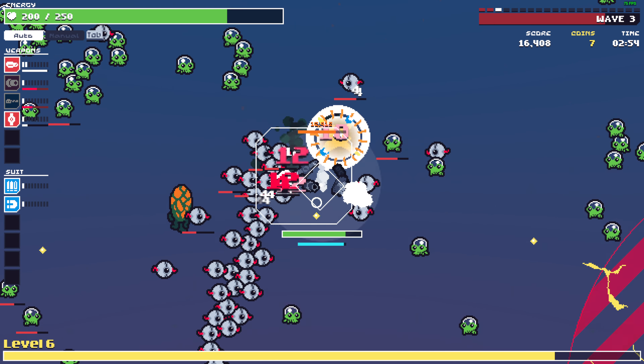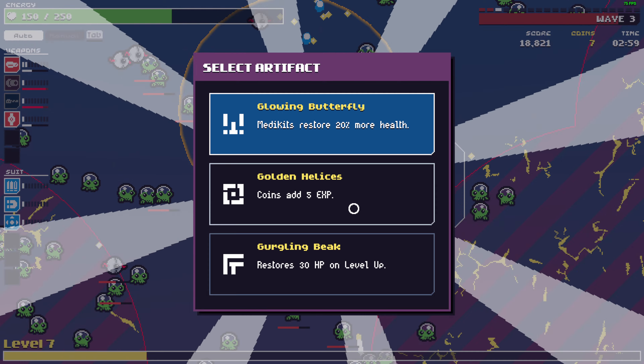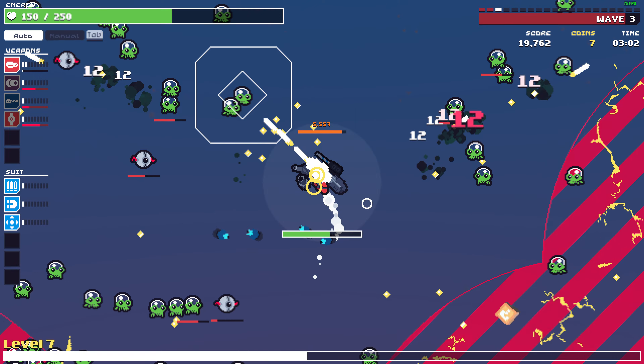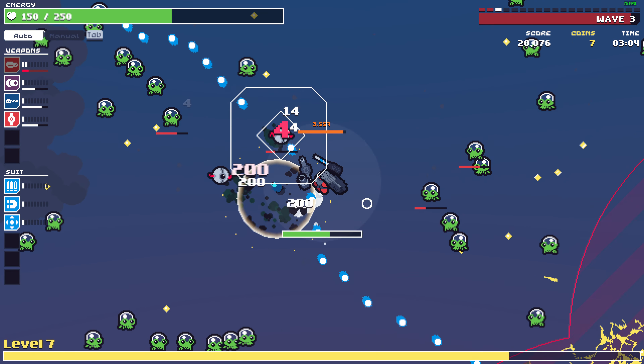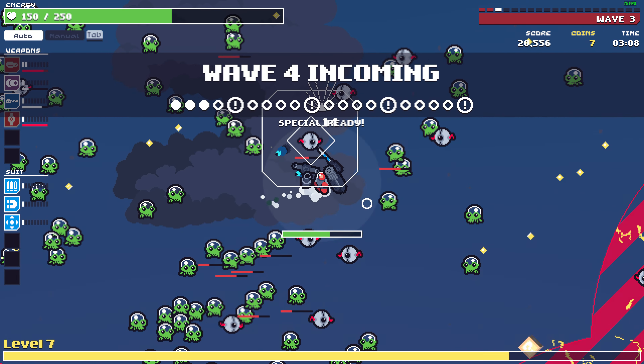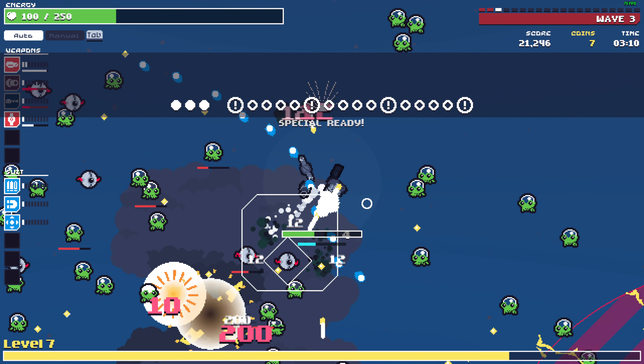We're almost dying here — options are bullet size increase or max health. Let's grab bullet size. Coins give XP, yes. We are gonna die here.